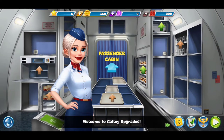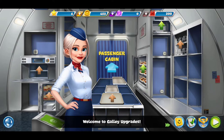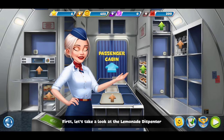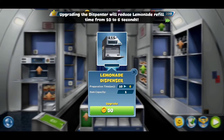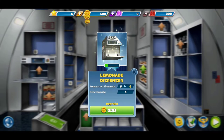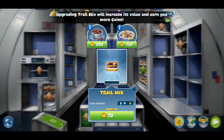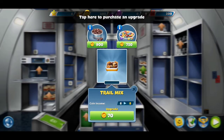Welcome to Galley Upgrades. You can use coins you've earned to upgrade any appliance or dish. First, let's take a look at the lemonade. Upgrading the dispenser — tap here to purchase. Close the window. Great. Now let's check — upgrading trail mix will increase its value. Tap here.